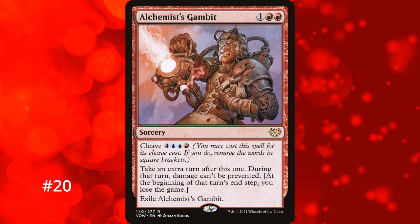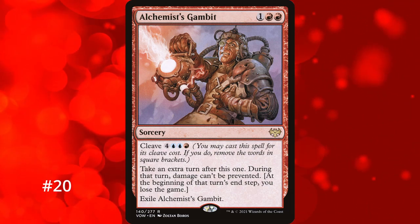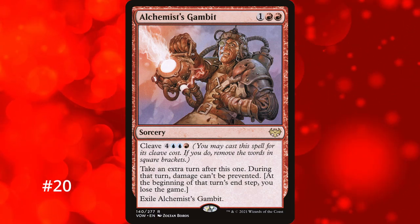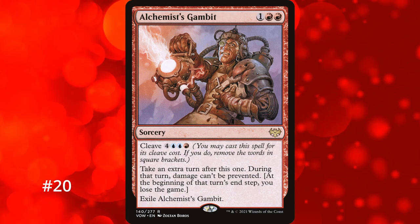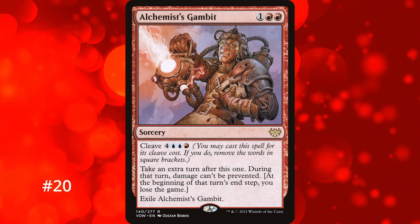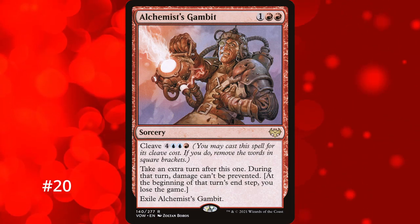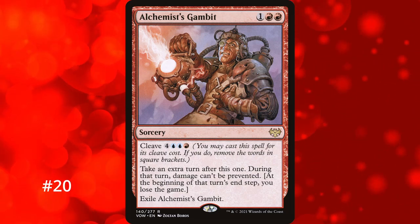At number 20, Alchemist's Gambit — which I half lied about, since losing the game after taking an extra turn isn't entirely unavoidable. This card costs 3 mana and gives you an extra turn but you lose the game at that turn's end step. As a bonus, damage can't be prevented during that turn. You can choose to ignore the losing effect entirely if you pay its cleave cost of 7 mana, in which case the card just gives you an extra turn with no drawback — and that's what pushes it over the last few entries. It does get exiled after casting, so no looping shenanigans.